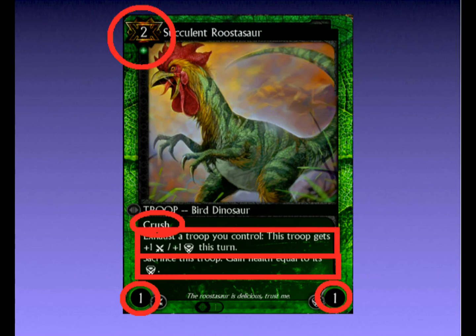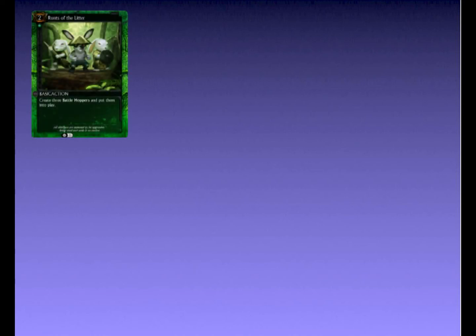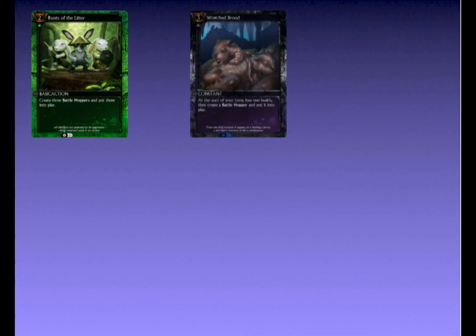Let's get our chef's hats on! More troops means we can make our Rooster Saw even bigger on both offense and defense. I seem to recall a card that makes a few troops — Runs of the Litter. Hang on: Rooster Saw gets bigger for each troop exhausted, and can then sacrifice itself to gain that much life. I recall a card that makes troops but costs you a life each turn. Wouldn't Rooster Saw be able to effectively nullify that life loss when you finally do sacrifice him? Darn right he would. Wretched Brood seems like a fantastic fit for him.